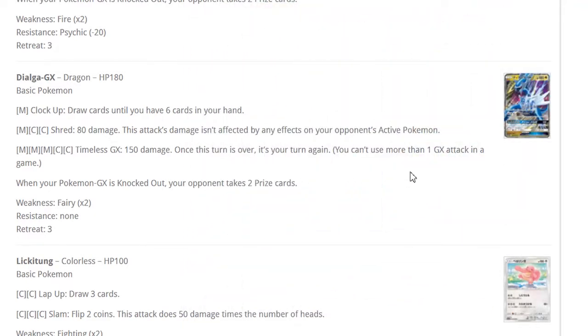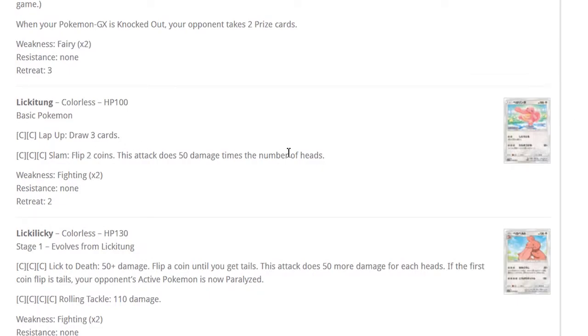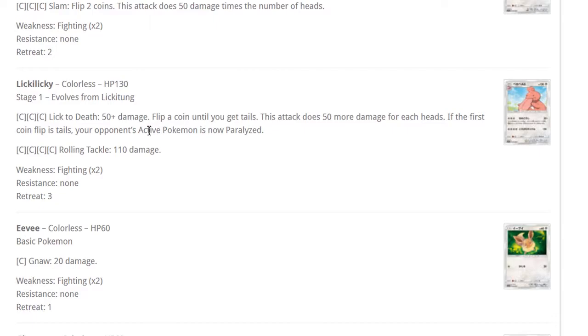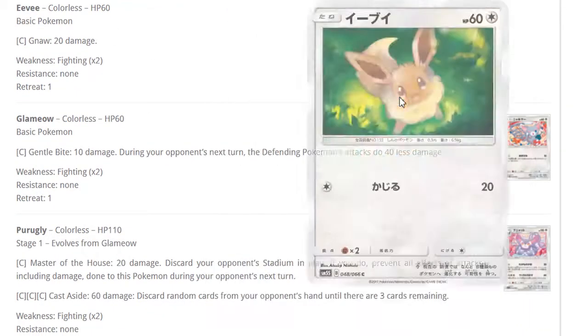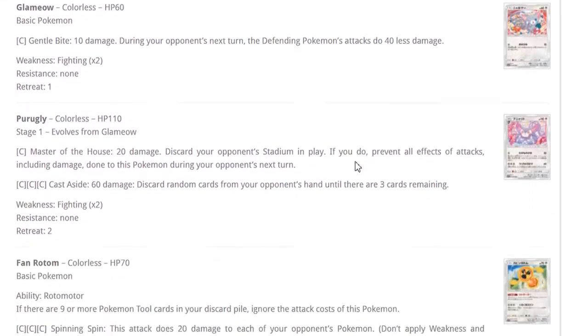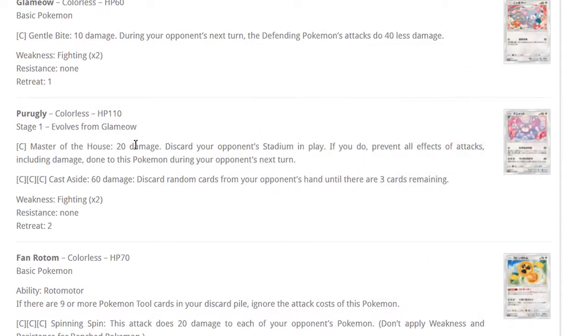Dialga is really cool, especially in that metal deck. I don't think it works in other decks — you need Magnezone to make it viable. Lickitung: Lap Up draws three, 100 HP. Lickilicky: 130 HP, Lick to Death with coin flip — tails does 40 damage, 50 damage for each heads, and even if the first flip is tails the opponent can be paralyzed. Purugly: 120 HP, Master of the House does 20 damage and discards your opponent's stadium. Cast Aside discards random cards from your opponent's hand until three remain — that's actually super cool.